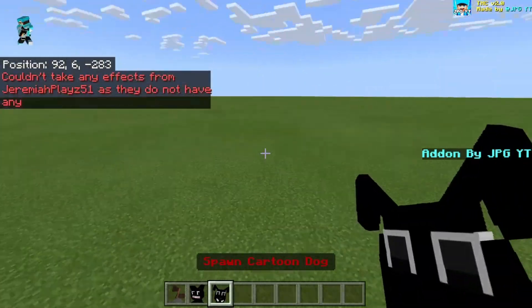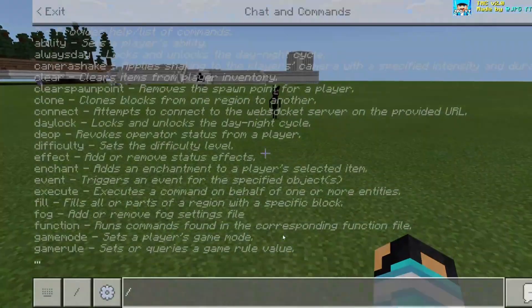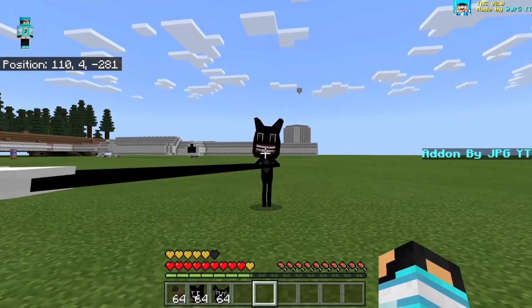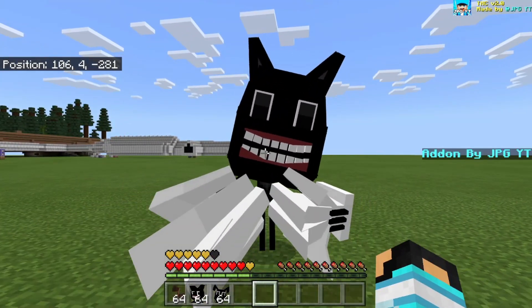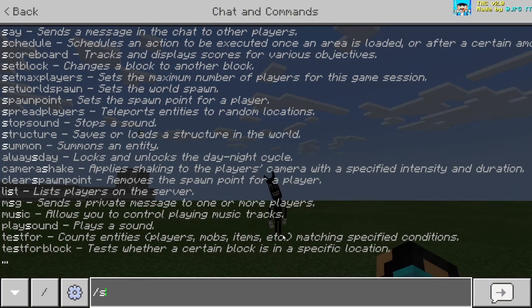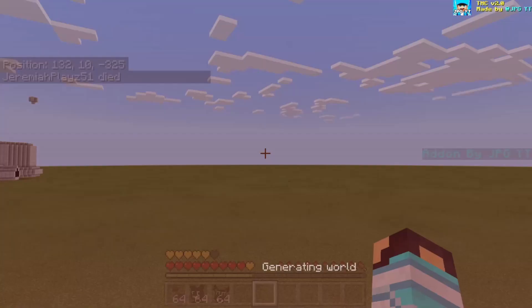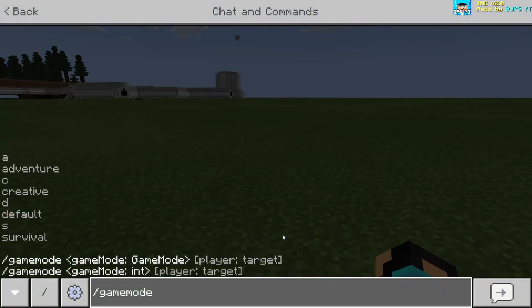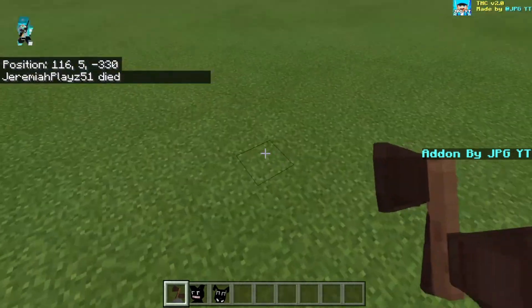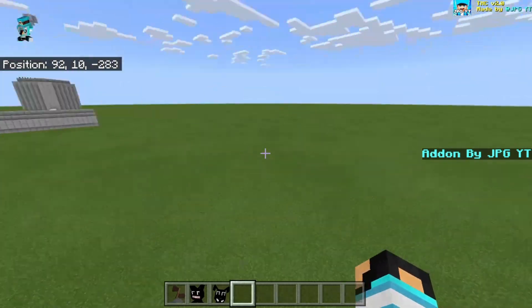If we spawn cartoon cat again and do game mode survival, and go near it, he should pick me up — and as you can see, it's not broken anymore. I've got to fix that effect it gives as well. So yes, it's not really that broken anymore except for that effect.